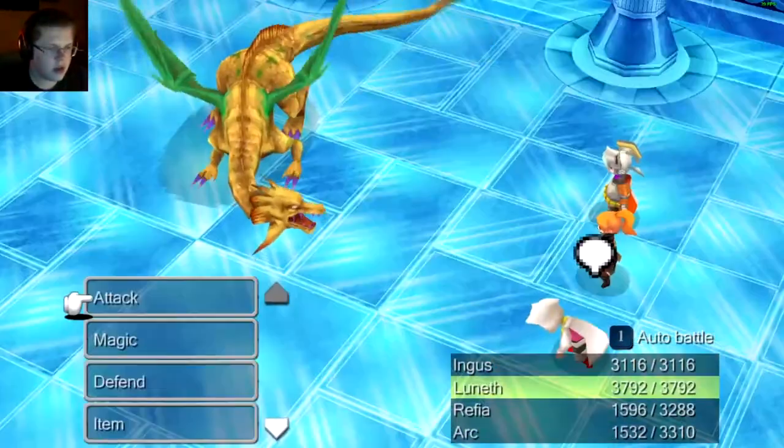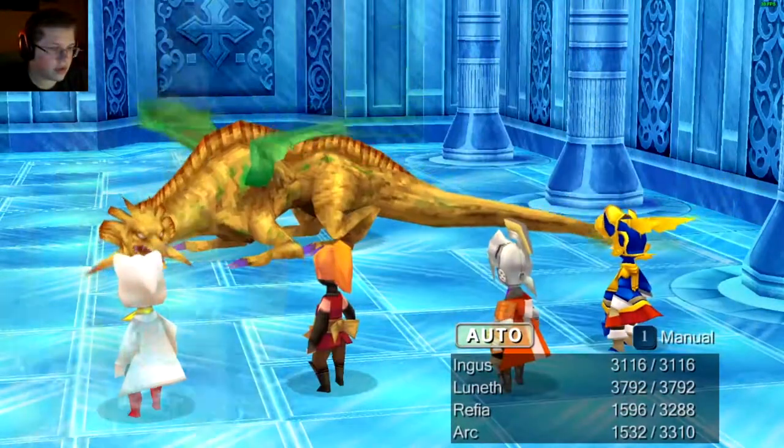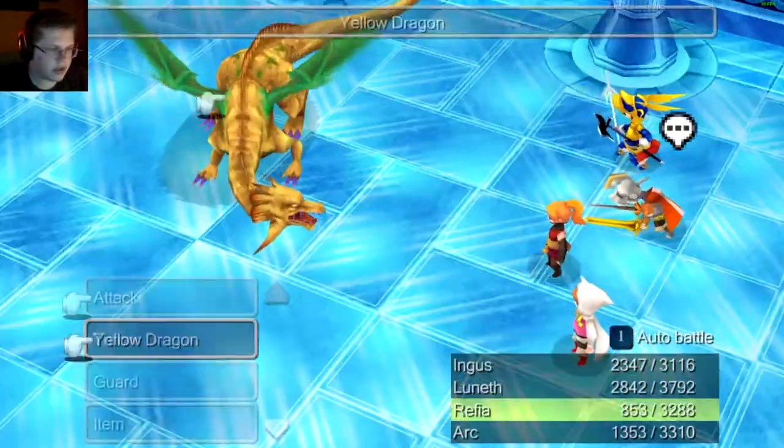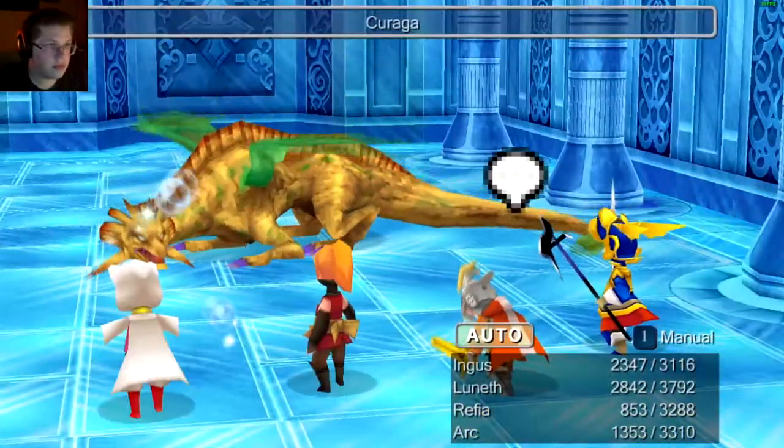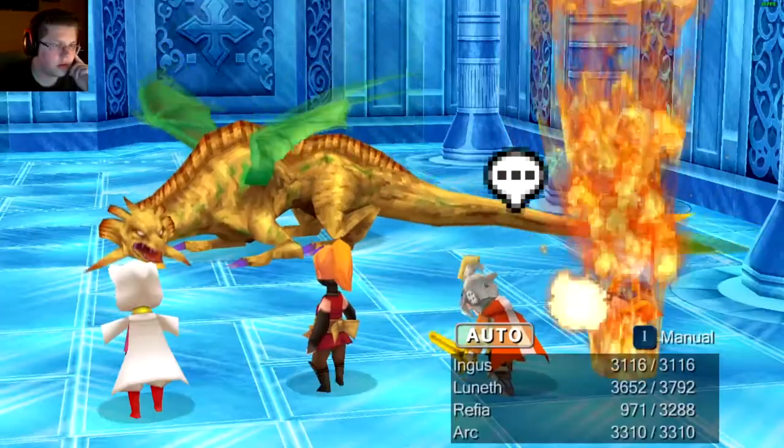I'll unsilence myself - let's attack. The dragon hit all of us with a cool attack, okay that's fine. Let's do attack, attack. Got the echo herb early too, good. Another jump. We should probably handle this in here.